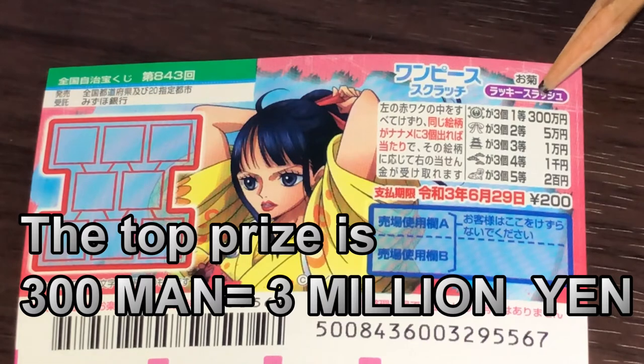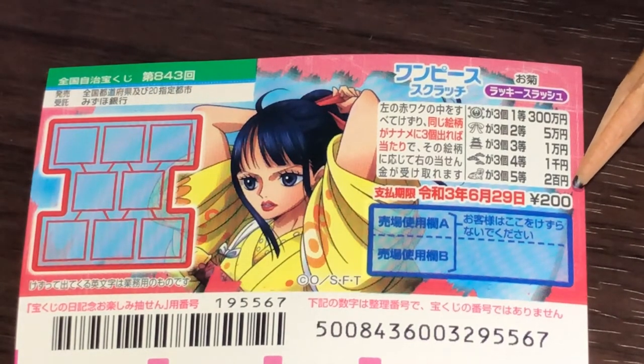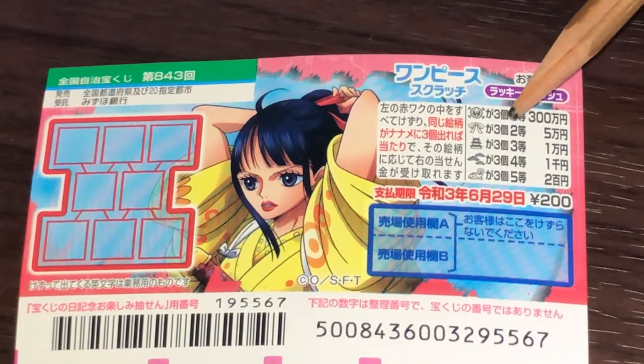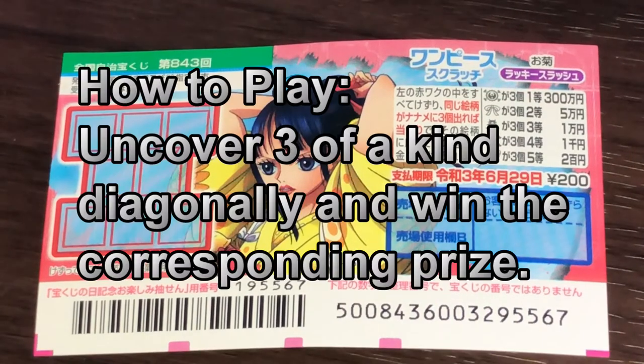The top prize is Sambyaku Mun. A ticket costs 200 yen. This is the scratch area, and these are the pictures that you need to match with their corresponding prizes. To play this game, you need to uncover three of a kind diagonally — that is naname.